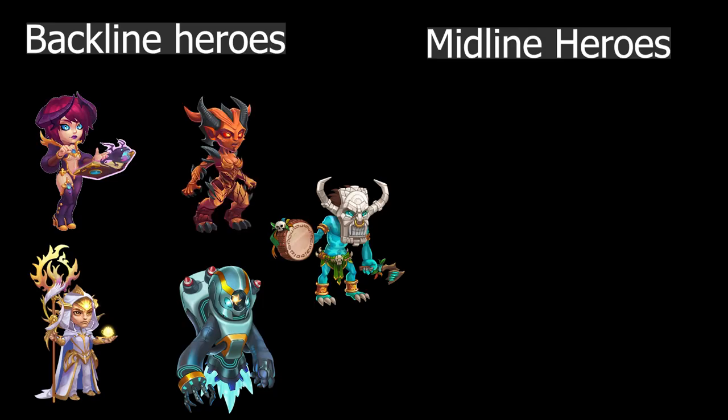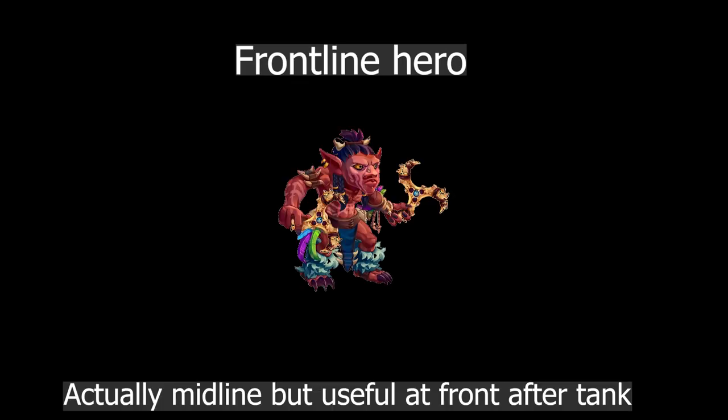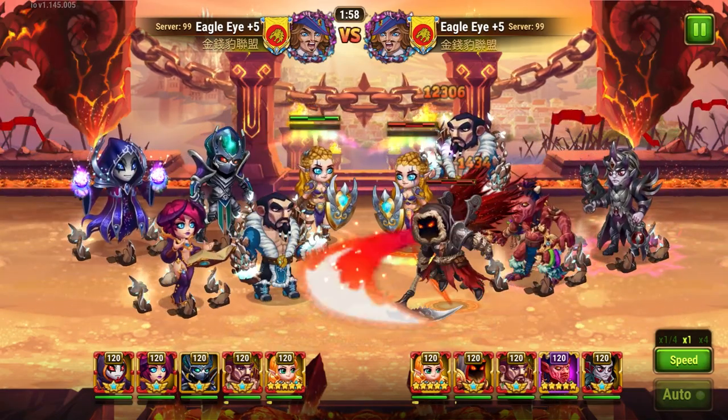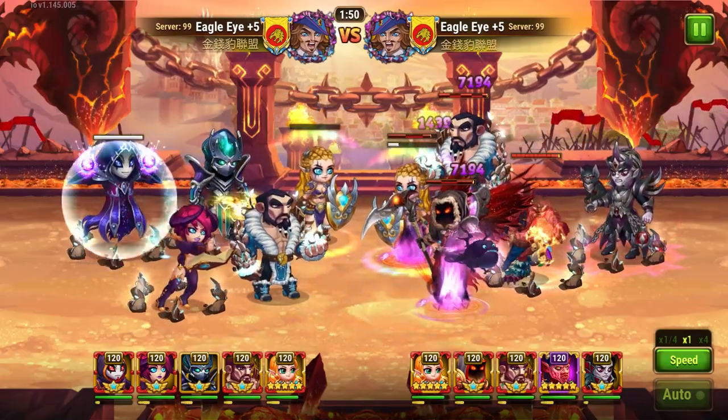Now, being a backline hero, Dorian is really useful if we add backline or at least middle-line damage dealers — or a mixture of backline and middle-line damage dealers — with him, instead of managing frontline heroes to bring them closer to Dorian. For example, Ju is a frontline damage dealer, but we can still get him closer to Dorian if we add other frontline heroes like Andy and Tang in front of Ju. Then Ju will get the advantage of Dorian's aura for sure, but you will have ruined your whole team placement and you will be countered easily by opponents.